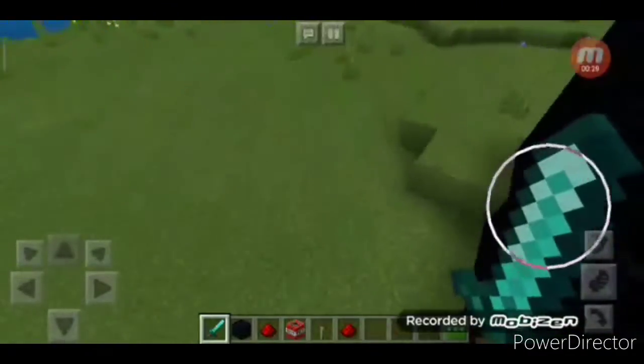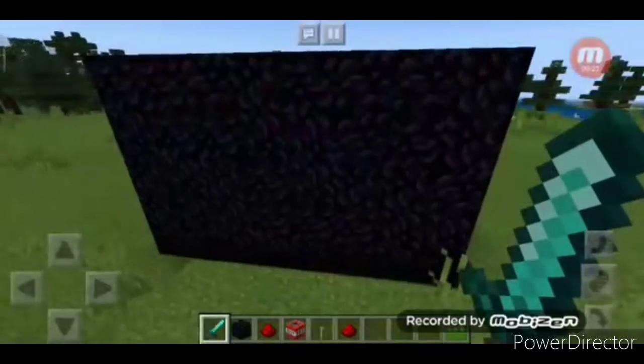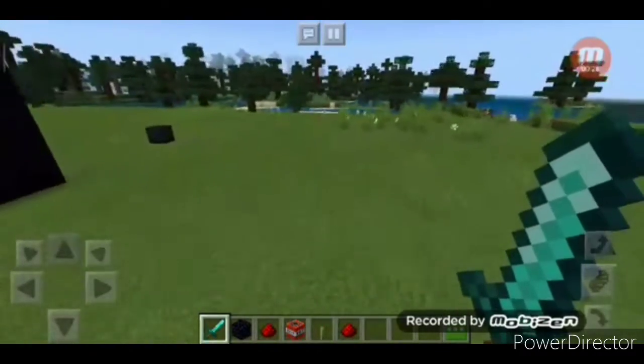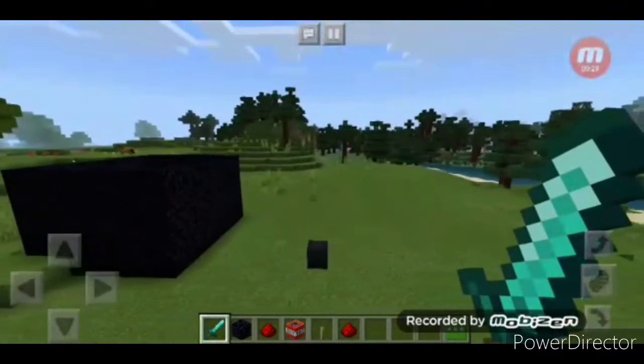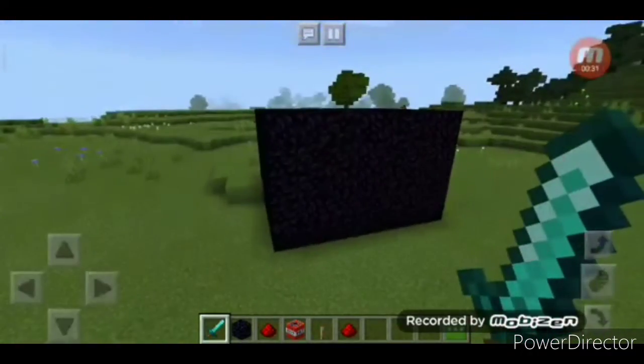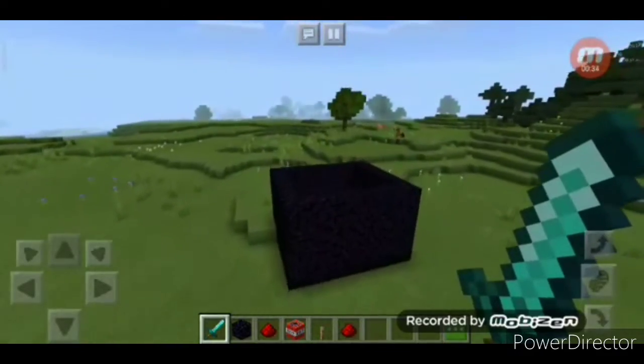The first thing we are going to make is a fun thing — a TNT trampoline. First of all, you have to be careful: you can use it in creative mode only.